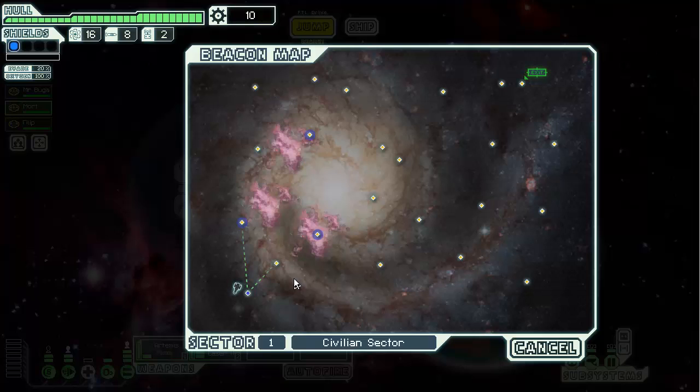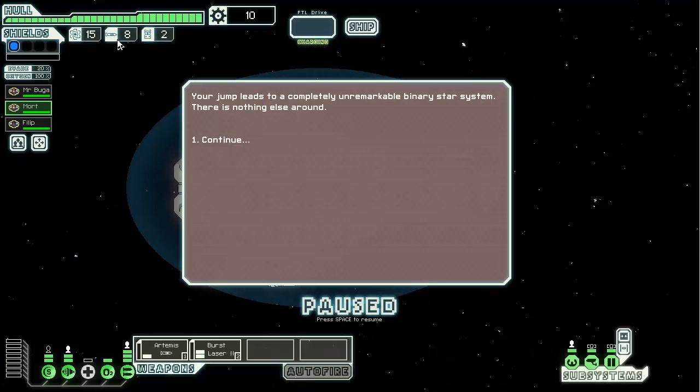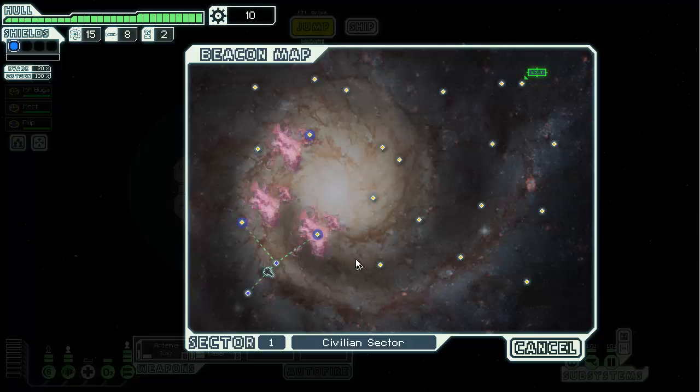I've probably played less than 10 games of this and I'm not too bad at it. Dungeon Crawl is good preparation. These are nebulas here — we probably best to avoid those, although we're going to have to go into one eventually. Let's just head to this normal system first. We jump, using up one unit of fuel. We have eight missiles and two drone thingamabubbers — we're probably not going to use those on this ship. This is a ship outfitted for blasting and we won't have much wiggle room to retool.